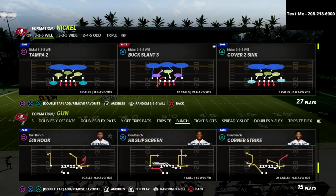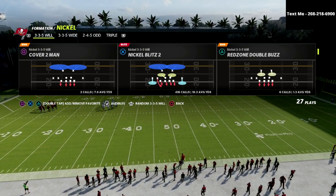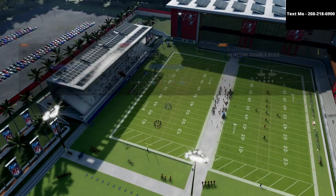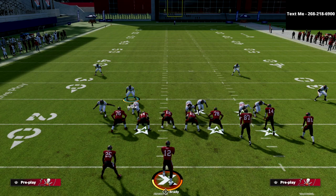This is an absolutely insane blitz — it's a blitzing concept out of the Nickel Blitz 2. What you're going to notice is when I come out in the Nickel Blitz 2, this linebacker on the right side is going to pretty much always go down into the gap. We can easily take advantage of this to get instant pressure at the quarterback.